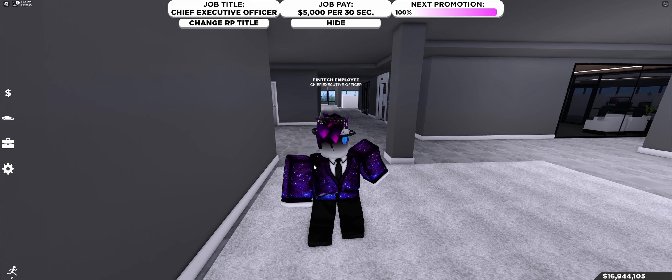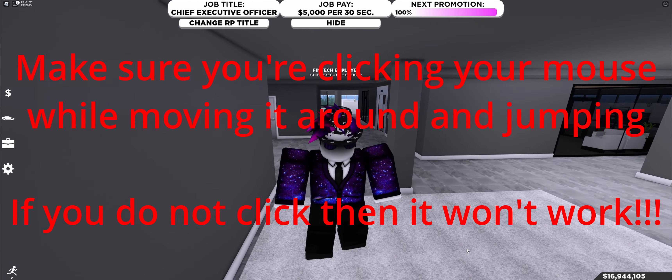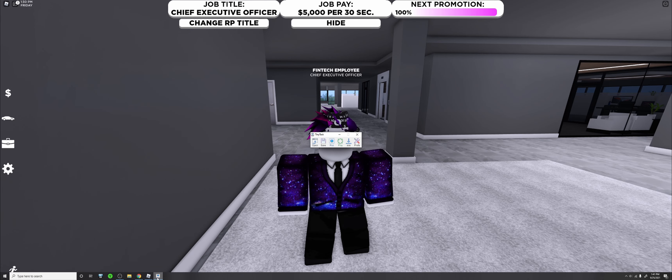Now you're going to want to record. For me that's Ctrl Shift Alt R. Then I just like to move my mouse around and jump a few times so I can see that it's working — you can just have it standing and clicking in one place. This just makes it easier to monitor that it's going. Then you hit Ctrl Shift Alt R again, and now it should be recorded.